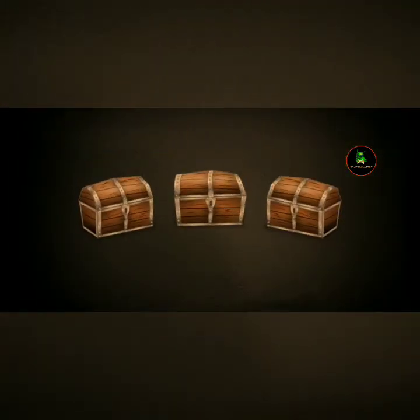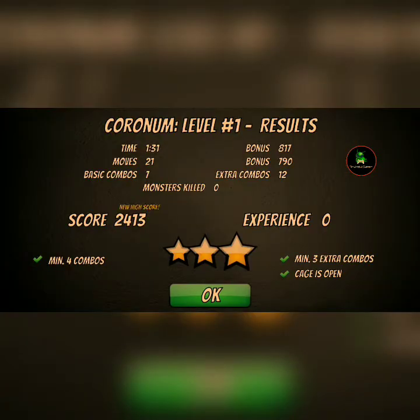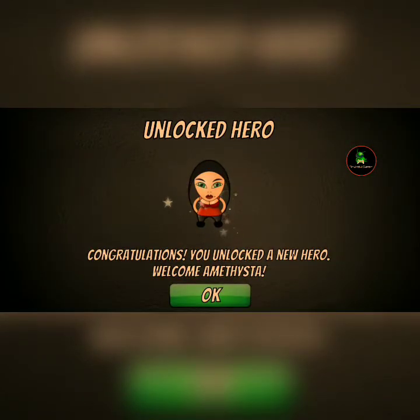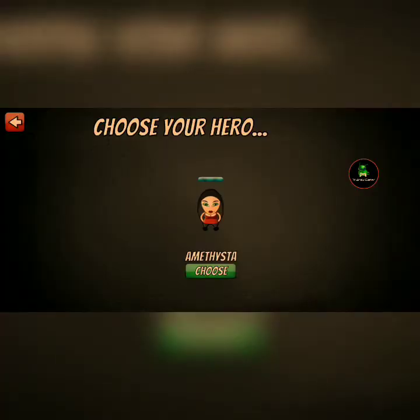I got an achievement — finished the level with my first hero. Inner room, four combos. Congratulations on your new hero. Welcome, Amethyst! Yeah, okay, she's the only hero I have, so...